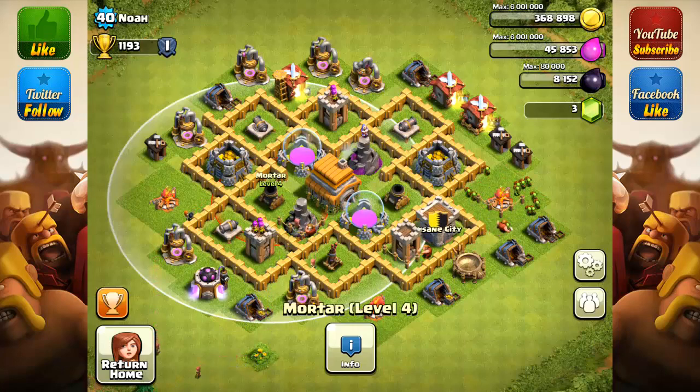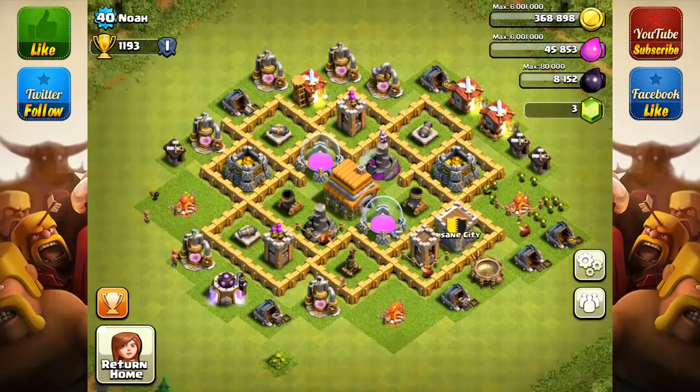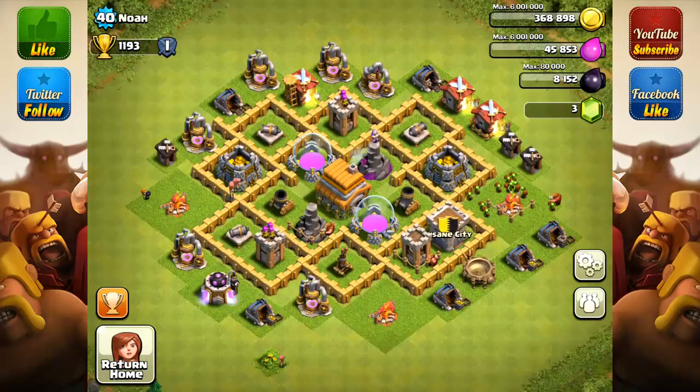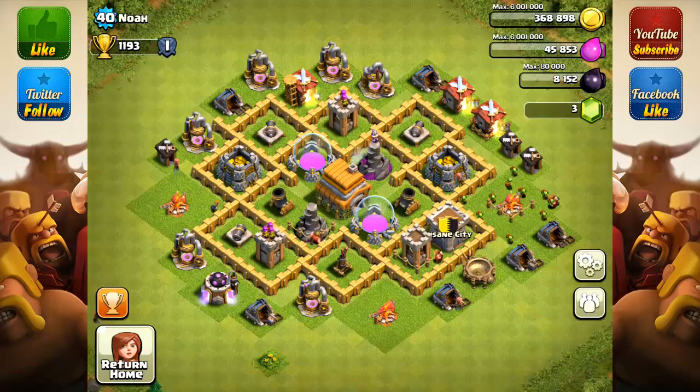I really do like this base design — it works very well. I do wish Supercell would let everyone view losses and wins for a base overall, but I guess there are some privacy issues. Your question: should you go to level 6 walls? You could. You should. But you don't have to.